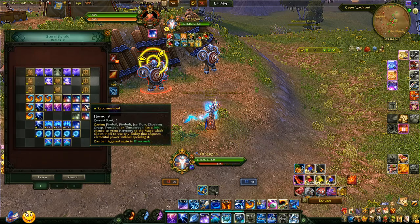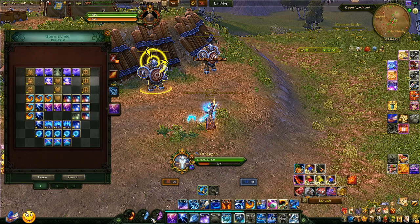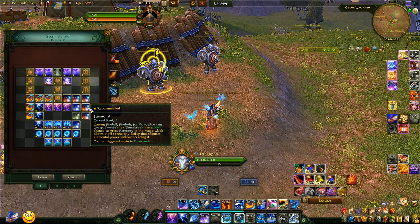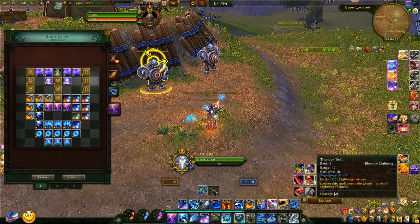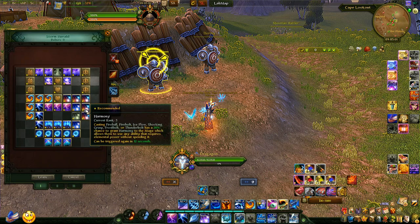There's also the Harmony ruby, which gives you a free ability — a free ice meteor or thunderhead that doesn't cost any frost points. It's very good to have this proc during your lightning rotation, but it only triggers from basic abilities, not end-tier abilities. Since you do far more ice flows and icy arrows in your frost rotation than shocking grasps and thunderbolts in your lightning rotation, Harmony is most likely to proc in the frost rotation. I'd try to save it when you can for your thunderheads — but that's advanced; get comfortable with the basic rotation first.